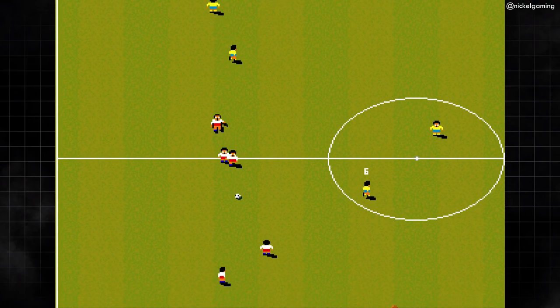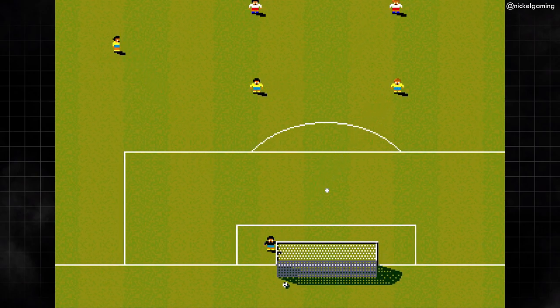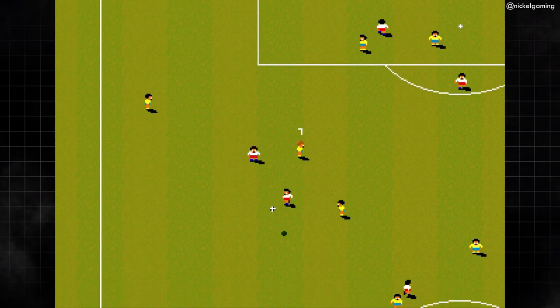Many different versions of Sensible Soccer came out, with the first being for the Amiga back in 1992. The title that has landed on this Evercade cartridge is the Sensible Soccer European Champions version, which was released in 1993 for the Sega Mega Drive.